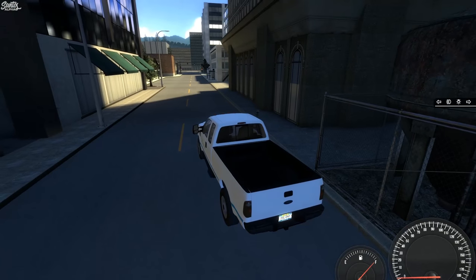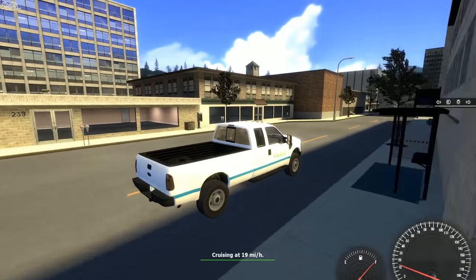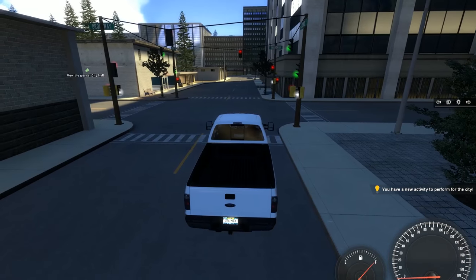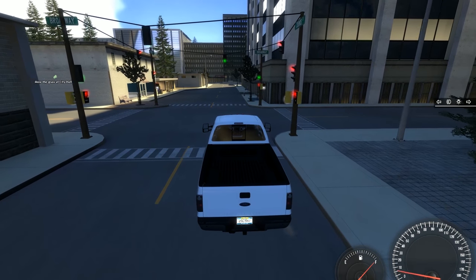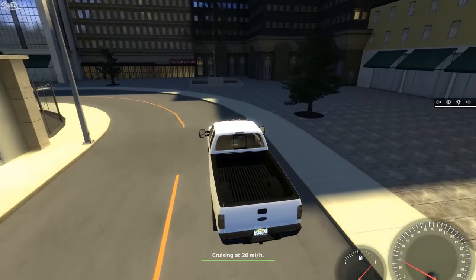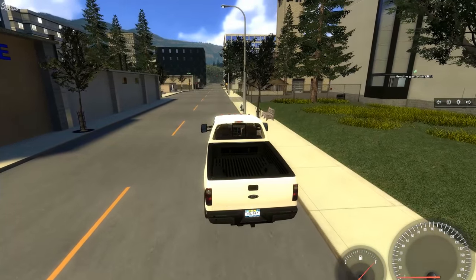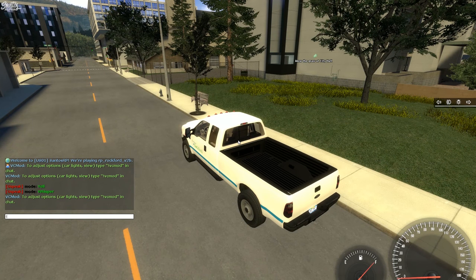Okay, what's the next thing that we have to do? I am going to be a cop in the future, but I just wanted to show you guys what you can do on the civilian side of things. Mow the grass at the city hall — fun! Now if you want to change settings, I'm going to show you guys that as well. You type exclamation point, VC mod.